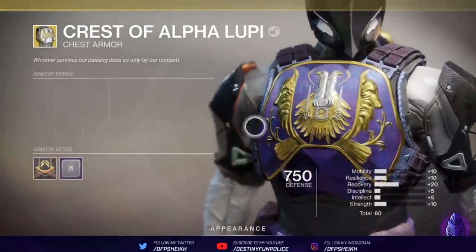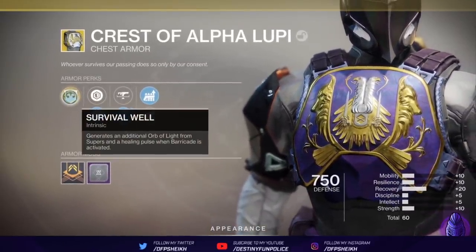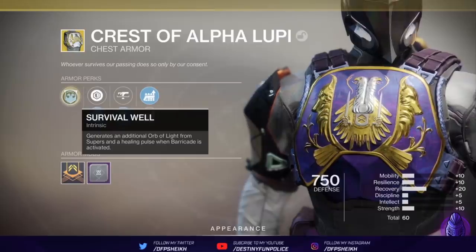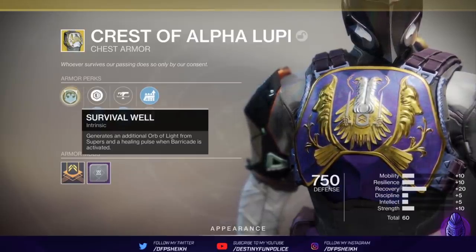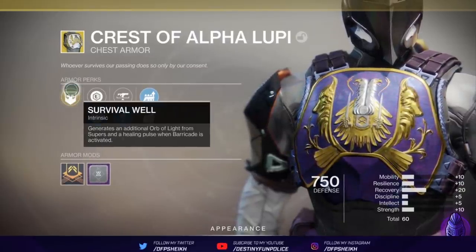Crest of Alpha Lupi, if you guys don't know — in Destiny 2, it basically gave you more orbs for your super. But it also does something else in Destiny 2: it gives you a little chunk of health when you pop your barricade. So it's actually very similar to Wormhusk Crown, where you get a bit of health when you dodge on a Hunter. Except the animation is a lot slower — you're not dodging and breaking aim assist.